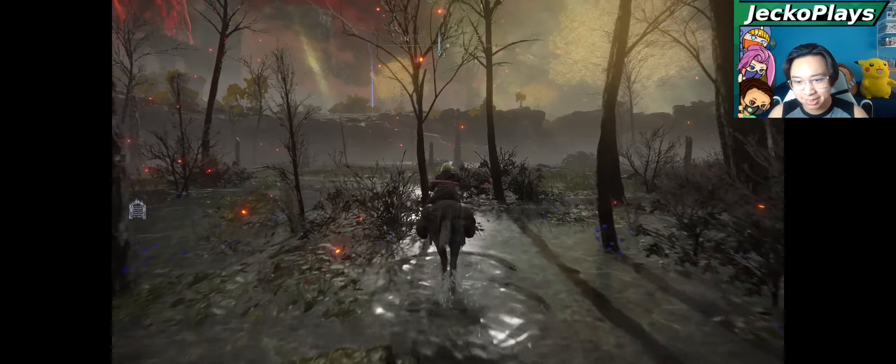Head down here. There will be no enemies that you need to really fight. You will have to fight one person — an invader, and of course a boss. Simply run through here; don't worry about the enemies, they won't follow you or anything. They'll lock onto you, but you can stop right about here and wait for them to lose their aggro, because you will get invaded once you go past this little tree area.